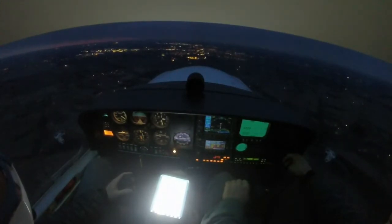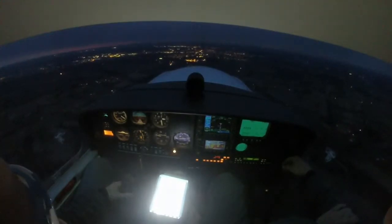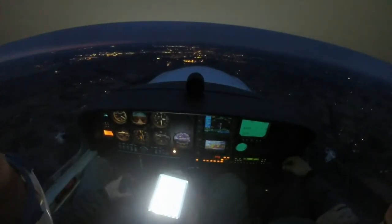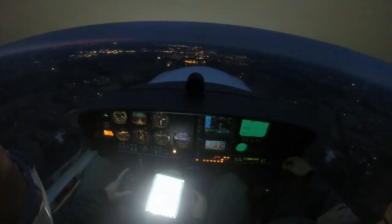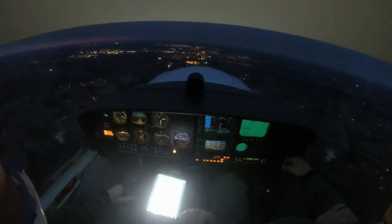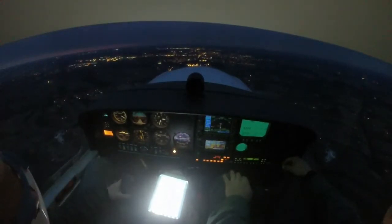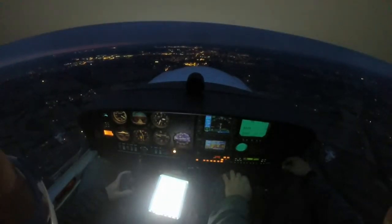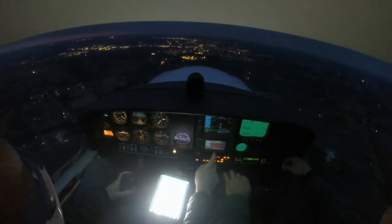You're a couple miles from your final approach fix — pre-landing checklist. Gas on the fullest tank, which it is. Undercarriage is fixed. Make sure we're going to go full rich. Prop — we can wait on final; short final, go full forward. Safety straps on, yours is on. Landing lights coming on. Fuel pump on for landing. I'm a little high — let me power out here. Go ahead and put in our first notch of flaps.